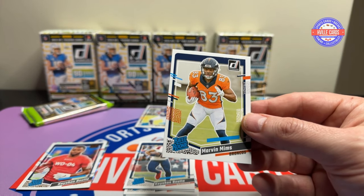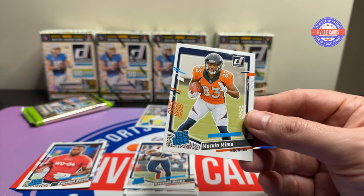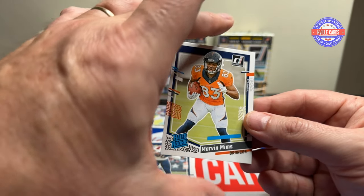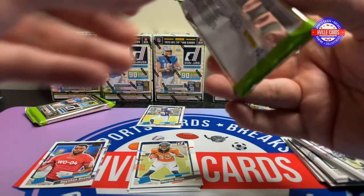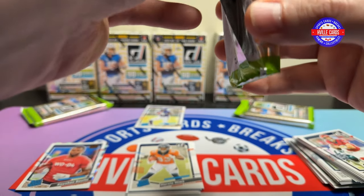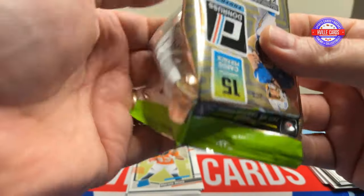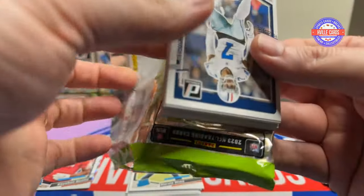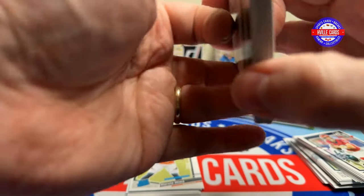Another Boutte and a Marvin Mims — so he's going to be the number one next year, taking over for Jerry Judy. That might be a guy to speculate on, because I believe his cards are pretty cheap right now. If you want to speculate on them, go ahead and buy some now and see what he does next year.